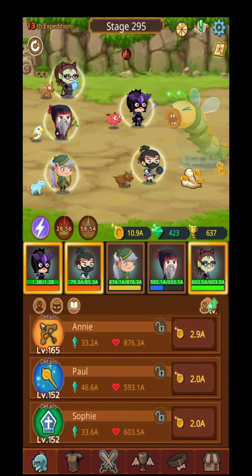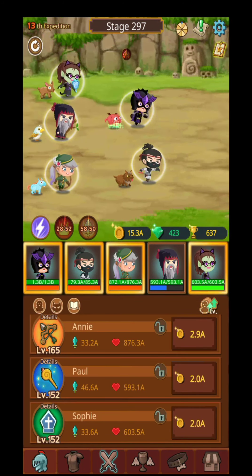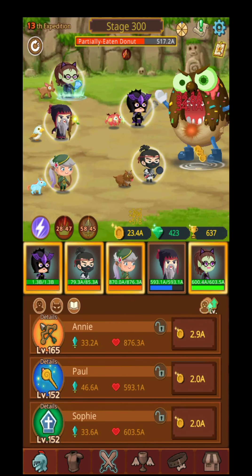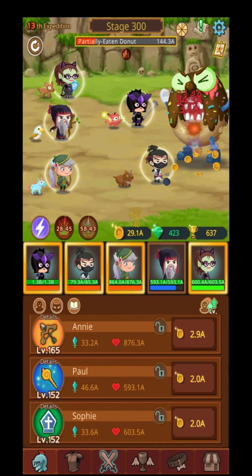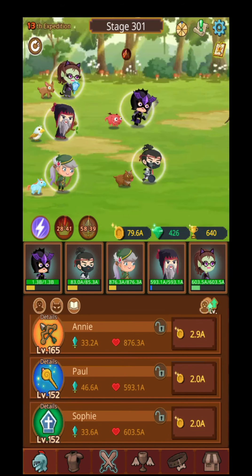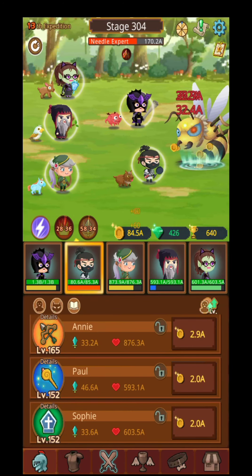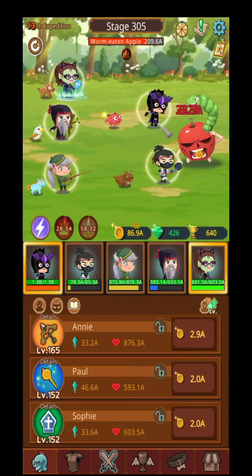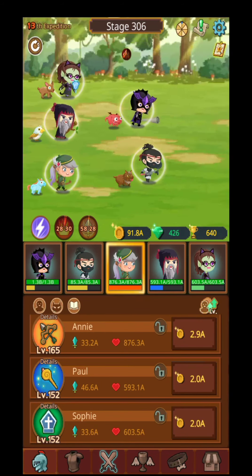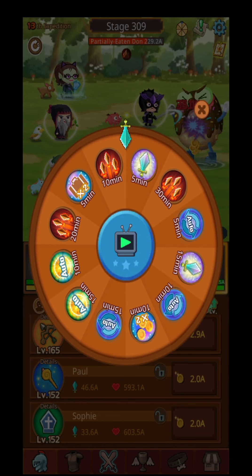Right now I have a buff that is active — 11 minutes and 30 seconds remaining, and the game speed is increased by 2. That's why my heroes are moving quite fast. There's no automatic button for my heroes to use their skills when they are charging, so you do need to click on it a bit. You can get a buff by watching the spin wheel, and that will help you a lot.